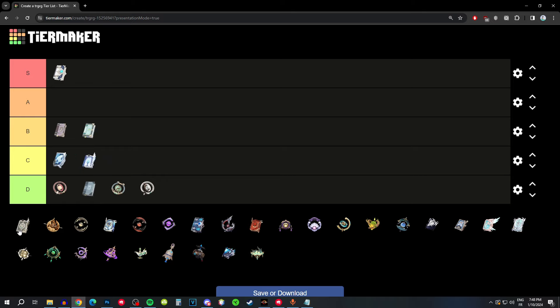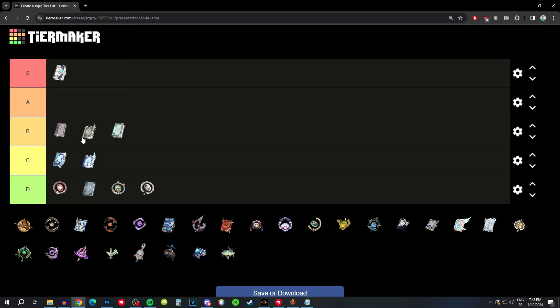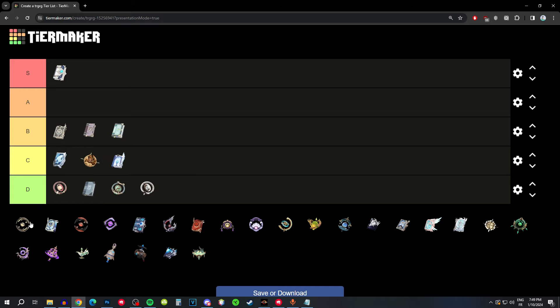Royal Grimoire has a high base attack for a 4-star and attack as a substat. The passive is useless — it's just the Royal passive — but the base stats are actually pretty good, so I'd say B tier, definitely usable. Solar Pearl has average base attack, crit rate substat, and a completely irrelevant passive, so probably C tier.